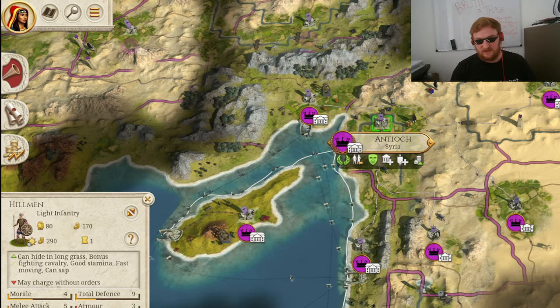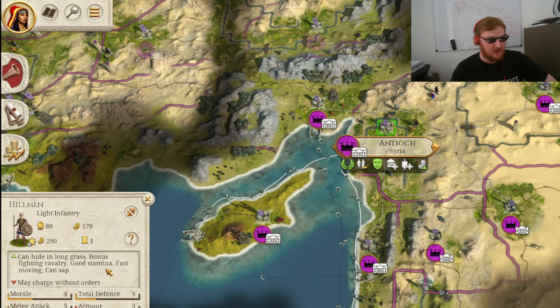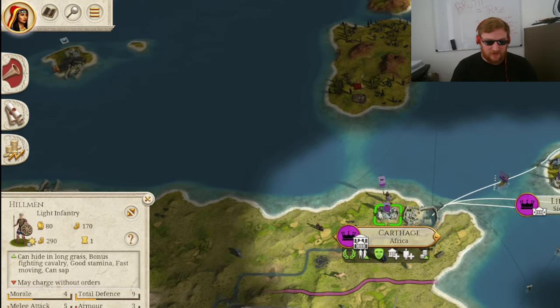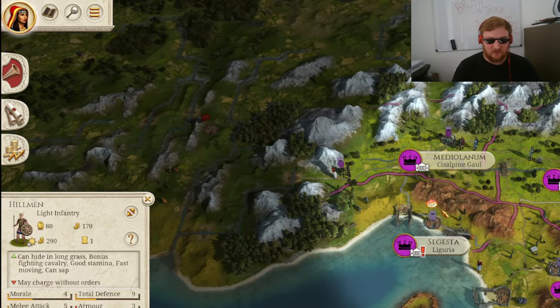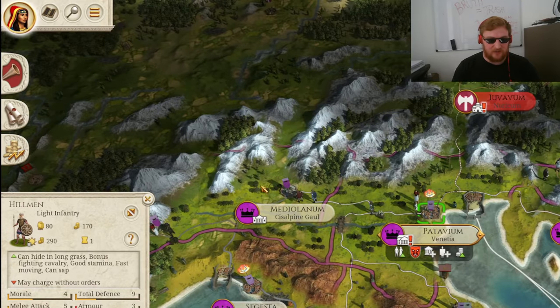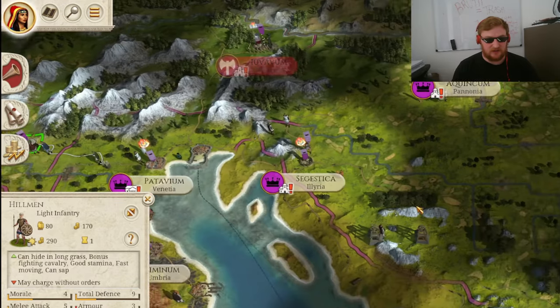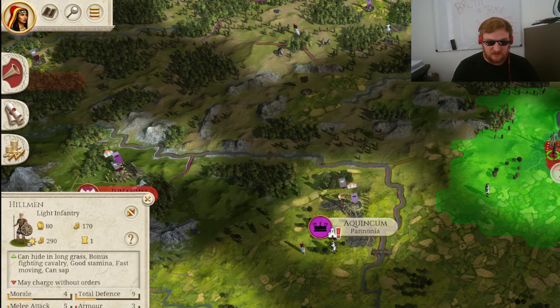Now the Hillmen — they even have worse defence than Eastern Infantry, mainly because of shields. Eastern Infantry have five shield, which makes them good against archers, but that is it. Four morale is not good, and five melee attack is also pretty trash. They can hide in long grass, have a bonus fighting cavalry because they're spearmen, and apparently have good stamina and are fast moving — two small benefits. But by late game, what you want to be doing is putting archers as your infantry rather than Hillmen, because archers can actually do some damage on enemy walls.